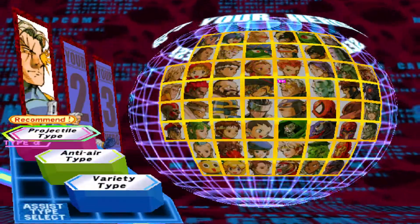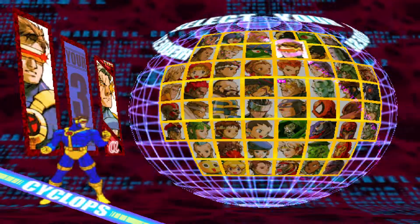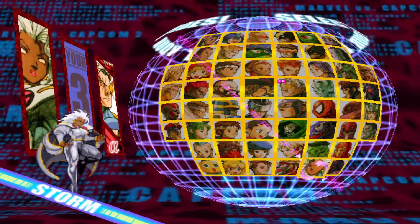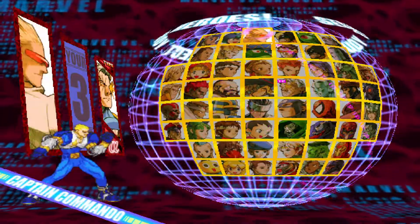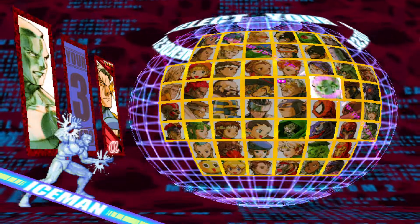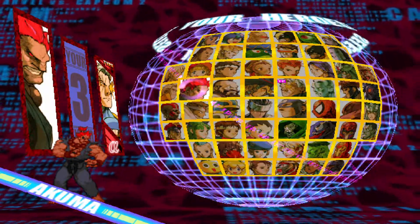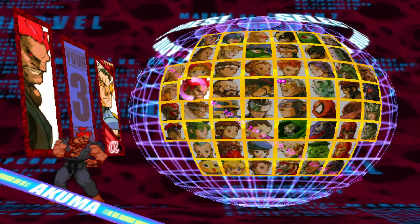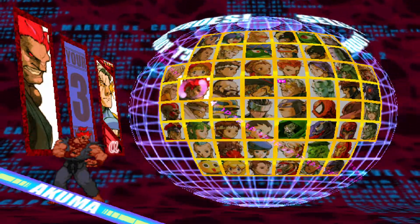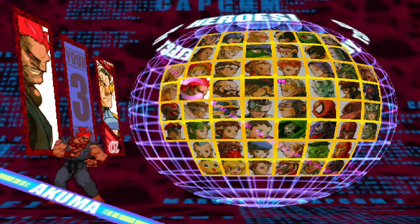Some of Cable's most popular partners are other top tiers like Sentinel, Cyclops, Magneto, and Storm, but other characters like Captain Commando, Doctor Doom, Iron Man, Blackheart, Gambit, Iceman, and Akuma also go well with him. These characters can provide support for Cable with their projectile and anti-air assists that allow him to use an Air Hyper Viper Beam or to keep opponents away, allowing you to do some chip damage.